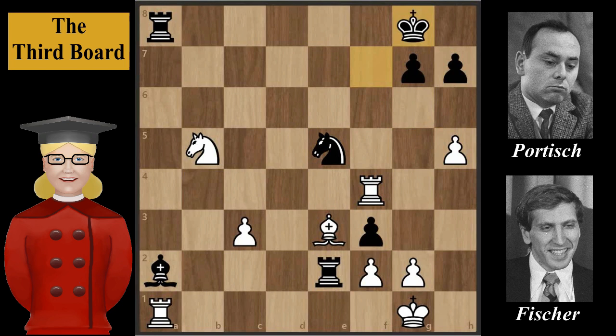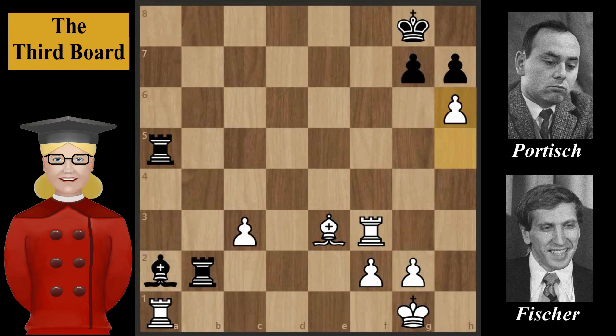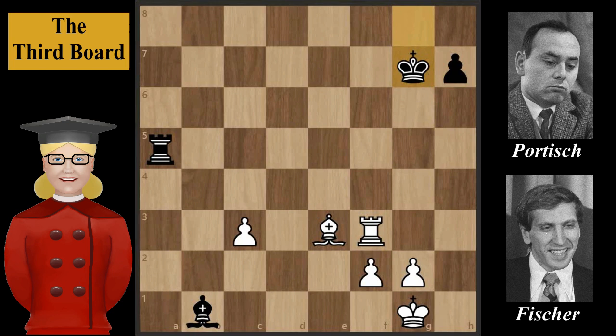For example: Knight to d4, attacking the rook and the f3 pawn. Rook to b2, Knight takes on f3, Knight takes on f3 check, Rook takes on f3, Rook to a5, h6, Rook to b1 check, Rook takes rook, Bishop takes rook, pawn takes pawn, King takes pawn — and white would be better.